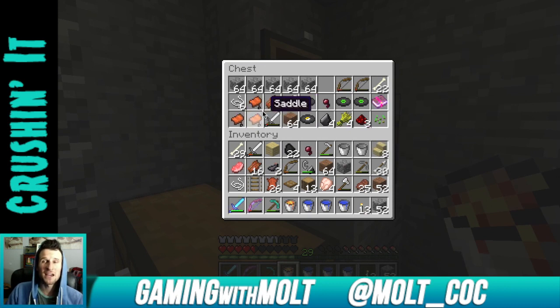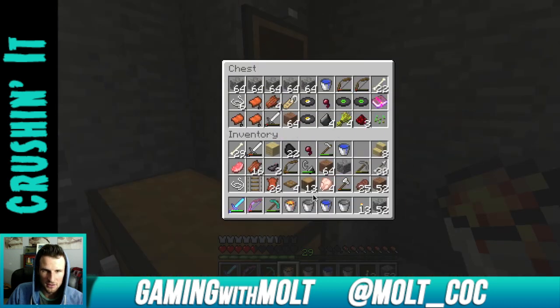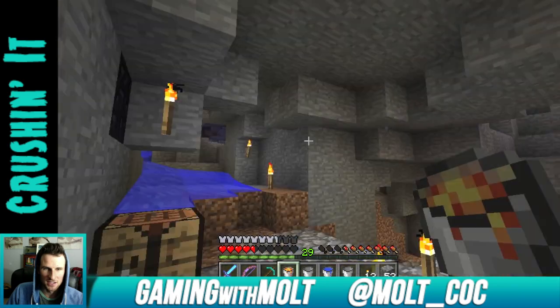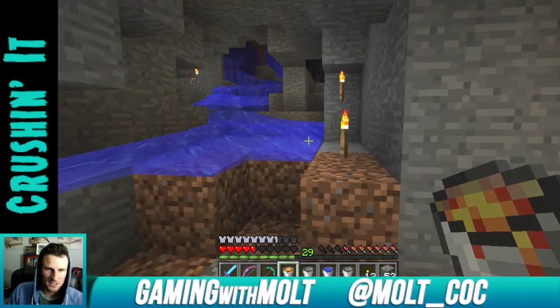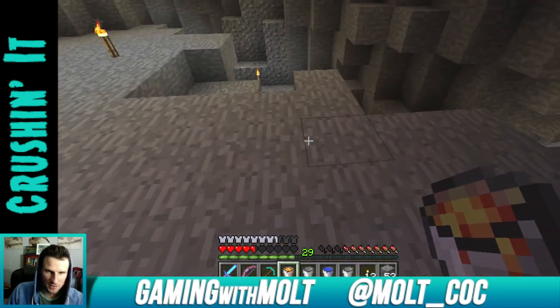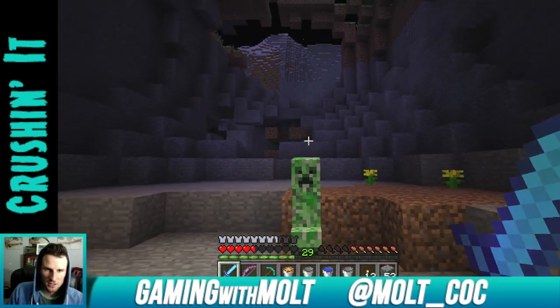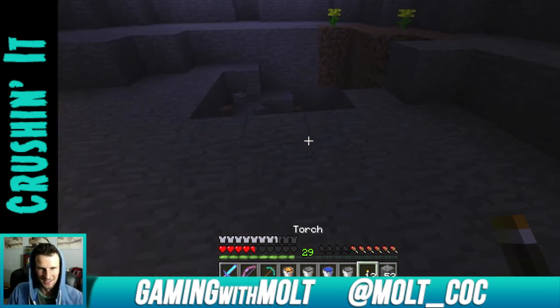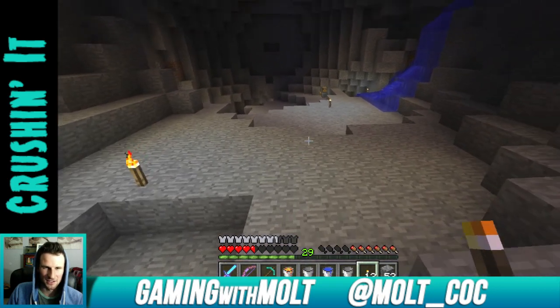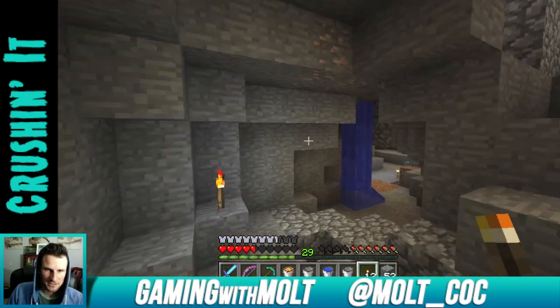I do have a bunch of saddles so we can go get some horses in a little bit. I don't have any iron — I do have two empty buckets. I really wish I had some iron to make a whole bunch more buckets. I feel like I might have seen some iron right over here, out here in the darkness with all the creepers. I'm so bad at backing away from them — I know you guys said I can do three quick hits and kill them.